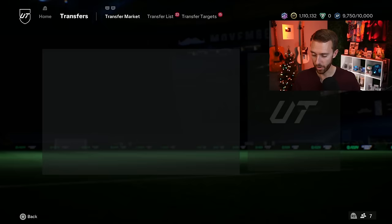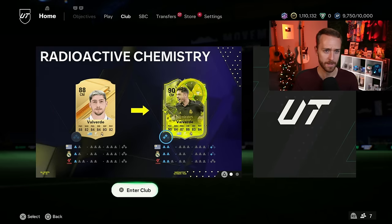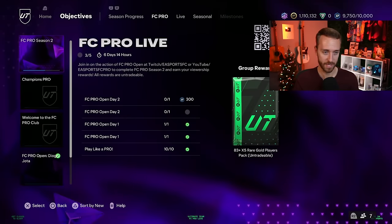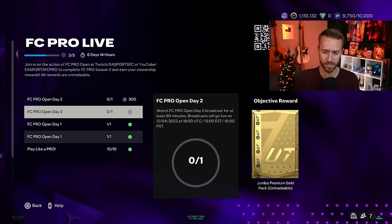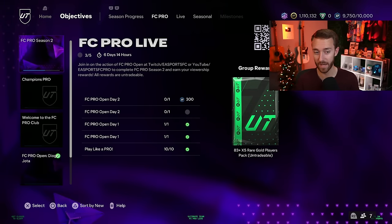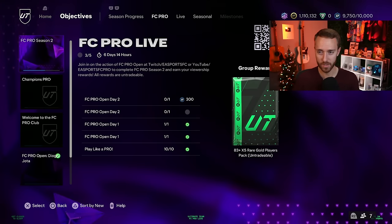Those games are going to be starting at content time — EA will be streaming it. Today is also day two of the FC Pro objective that was dropped last week, which you can get 300 XP for watching today, a jumbo premium gold pack, and for the whole thing, an 83x5. Make sure you have your accounts linked and synced up so you can get those packs today from the EA stream.